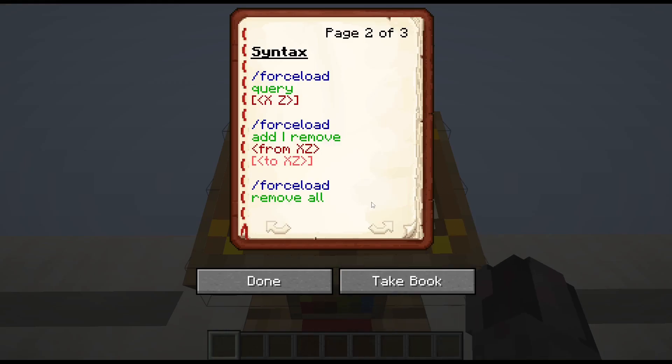And with that out of the way, let's actually get to the syntax. You can do three things with this command: you can check which chunks are currently force-loaded, you can add new chunks to this list, and you can remove them from this list. Let's start with the query. So we start with forceload, then query. If we stop here, we simply get a list of all the force-loaded chunks in the game. If we instead continue with a coordinate set - so x and z coordinates - then we will specifically check whether the chunk that contains these coordinates is force-loaded or not.